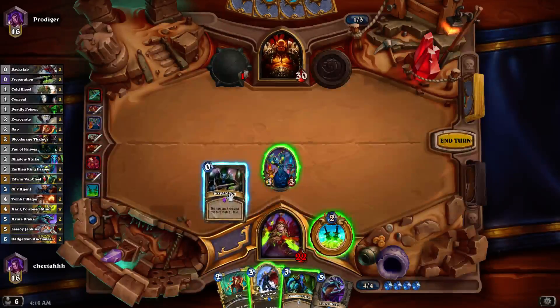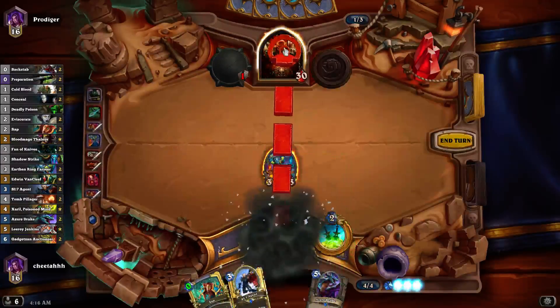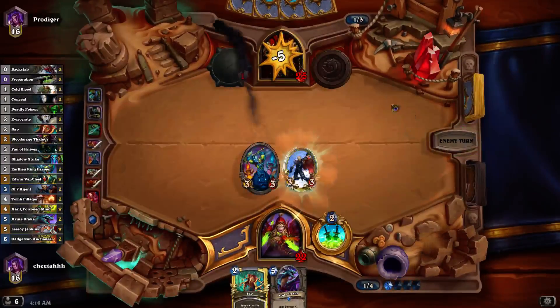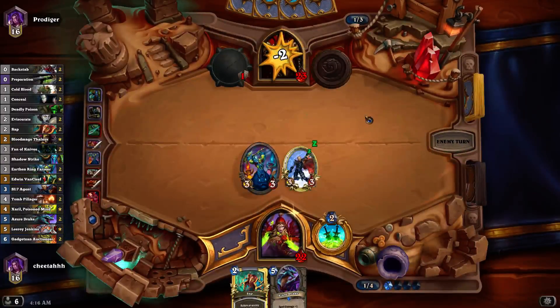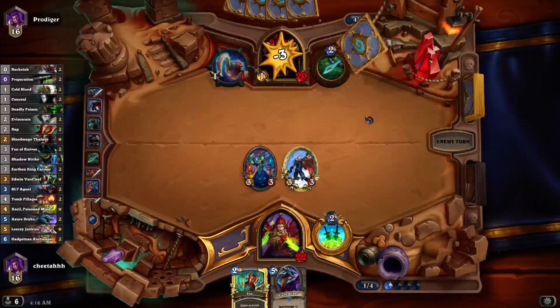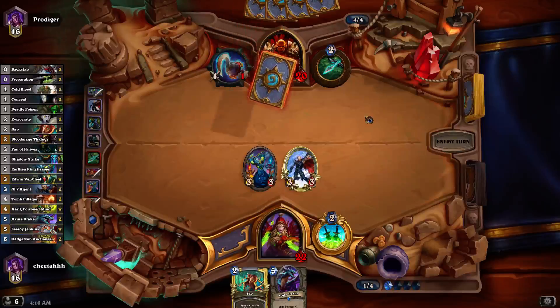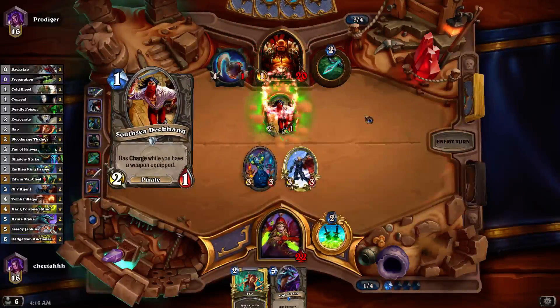Like here for example, I actually think the best move is to Shadow Strike his face. The fact that he's using a Hunter hero power and he has a deck full of good burst damage stuff, and he's just not cast anything from his hand, implies it's going to be a race and he's going to go quite fast. So I think I better start matching his damage.